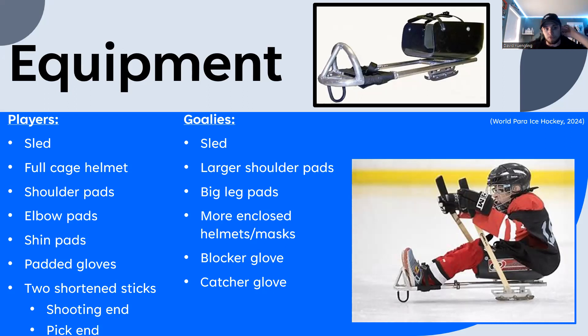They'll have a full cage helmet, which is a little different from ice hockey where in the NHL or men's leagues or college, a lot of players wear a half mask. In para ice hockey, everyone wears a full cage. Instead of one full-length stick, they have two shortened sticks — one end for shooting and a pick end on the other side to pull themselves across the ice.